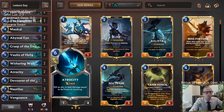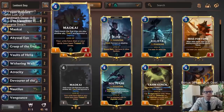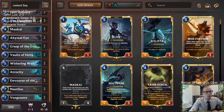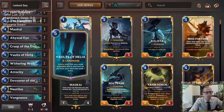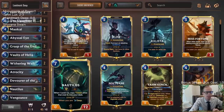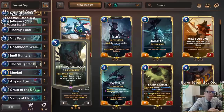That's our plan — going up the chain: maybe we sacrifice Maokai to get to Abyssal Eye, to get to Devour, to Nautilus and so on. But hopefully we just play Devour with Vaults of Helia in play, destroy Devour, and put Nautilus directly into play. That's kind of our goal.